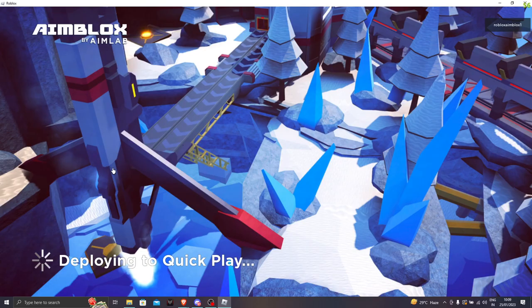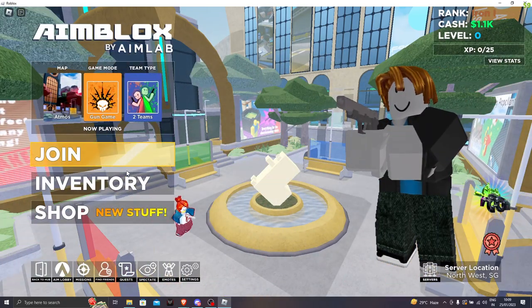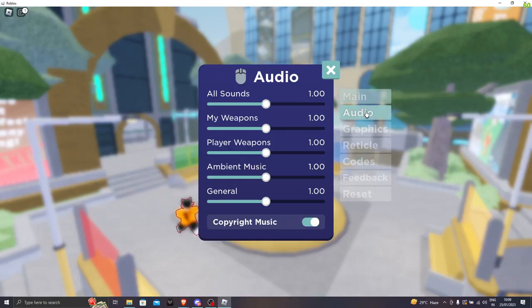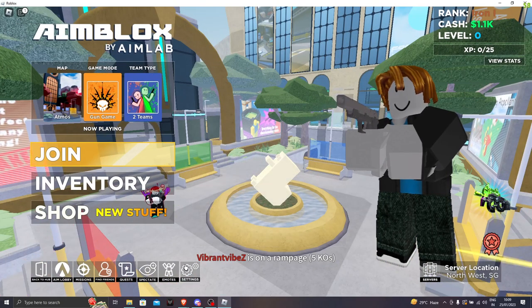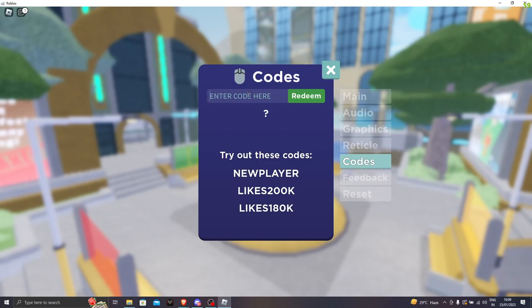Click on quick play and once you have clicked on it, you need to wait for it to go into a public server. Once you're in a public server, you need to go and click on codes. Once you have clicked on codes, you need to click on here, and then once you have clicked on here, you can enter the code and actually redeem the code.